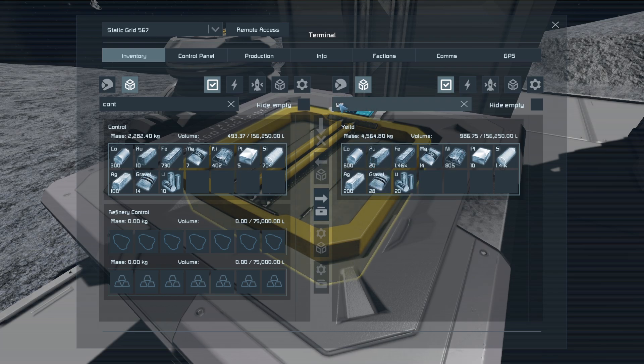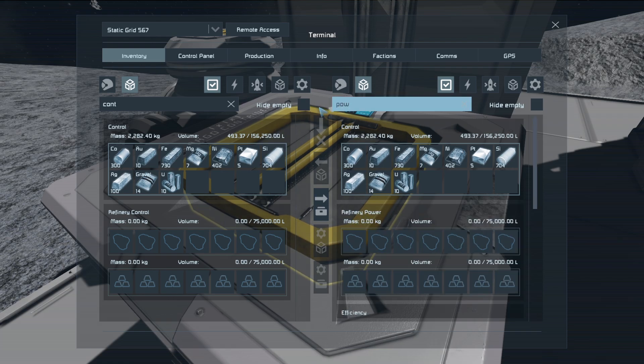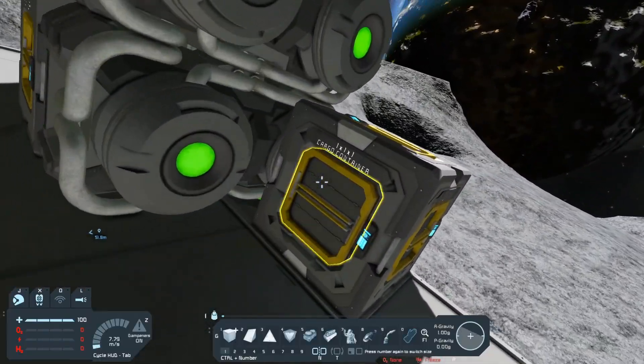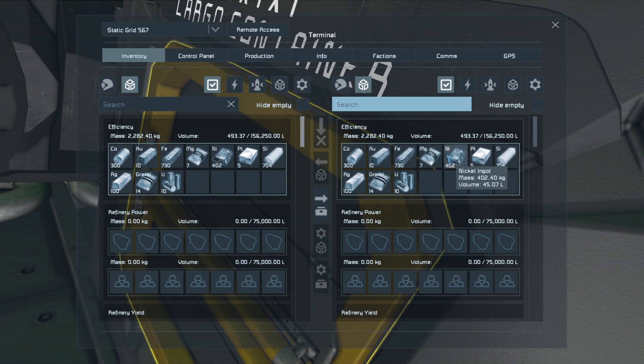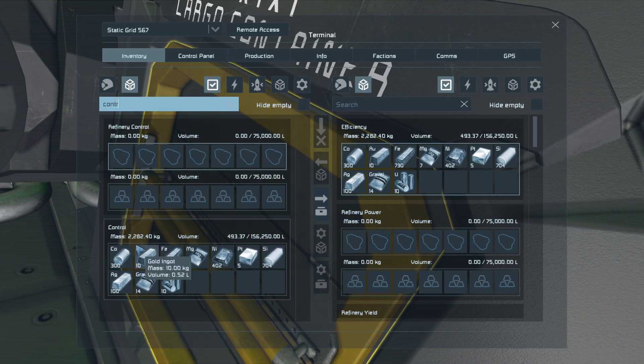Then just to make sure we go through everything, we're going to go ahead and go to the power efficiency module. As you can see, the exact same amount of ingots, nothing different there. So now let's go ahead and go into the control panel - we'll need to unhide the refineries real quick.